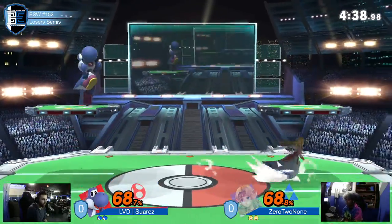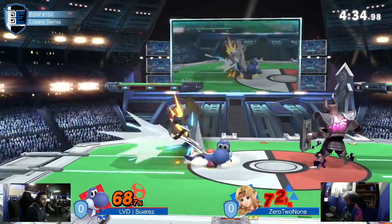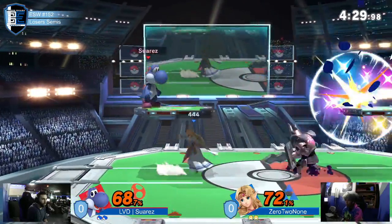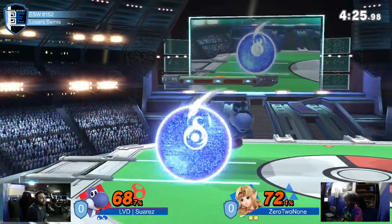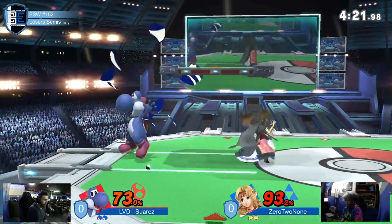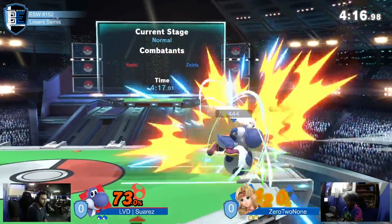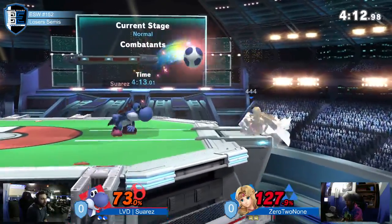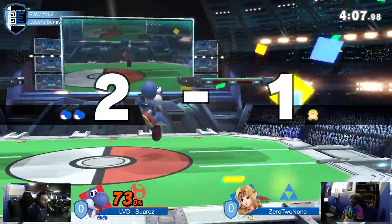But you cannot escape the Yoshi train that is Suarez. Good call on the air dodge, catching the air dodge with the back air. Suarez taking the defensive approach, walling out with the eggs, still trying to catch 0-2-none. We got the command grab going — Suarez off to the races, boxing, putting the Rocky into Yoshi right now. Back air taking that second stock.